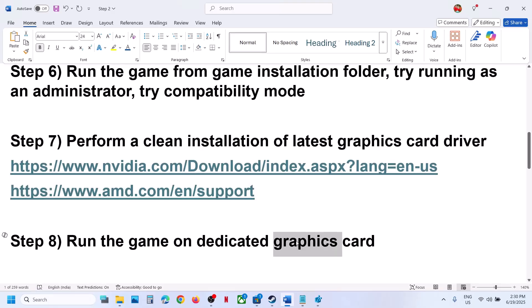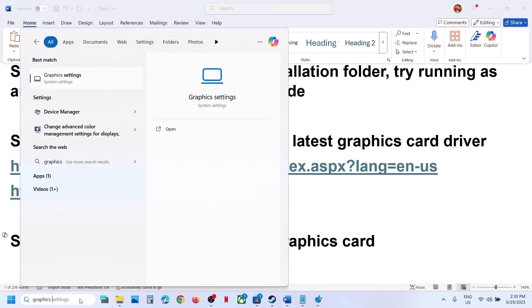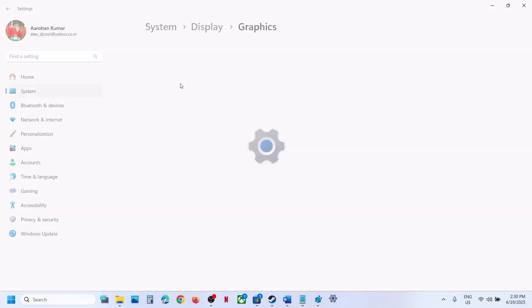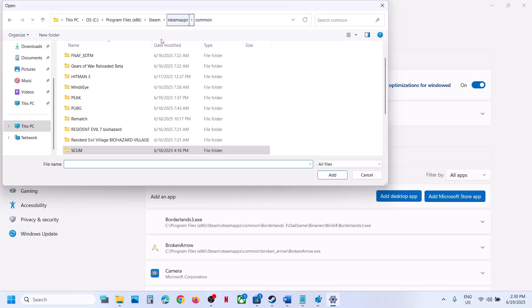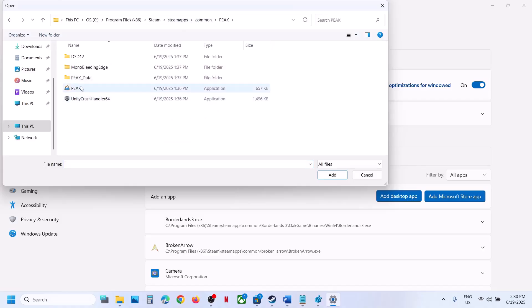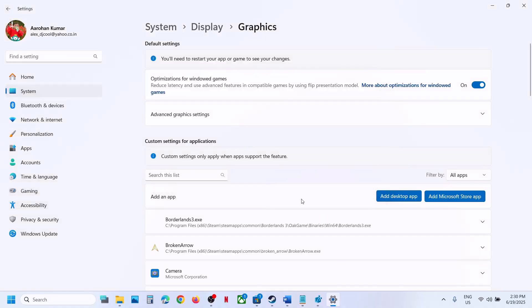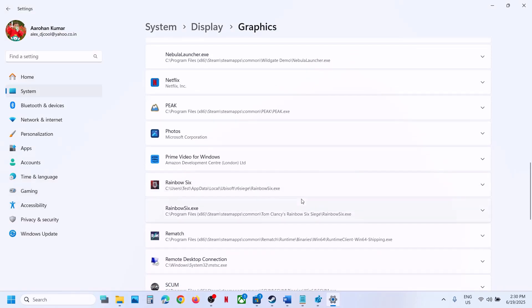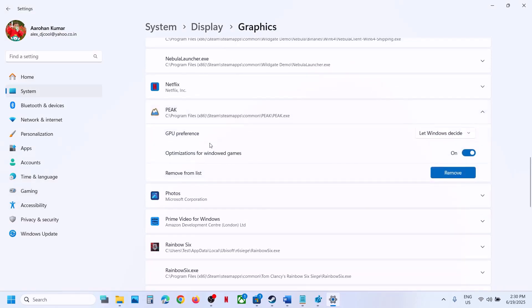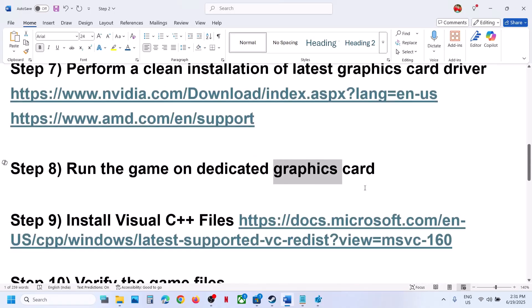The next step is to run the game on the dedicated graphics card. Type 'graphic settings' in Windows search and go to Graphics Settings. Click 'Add desktop app,' go to the game installation folder, open the game folder, select the game exe file, and click Add. Once added, find the game in the list, click on it, set GPU preference to High Performance, then launch the game.